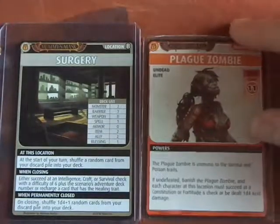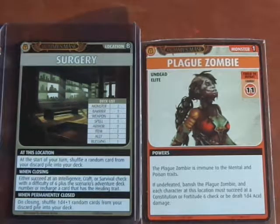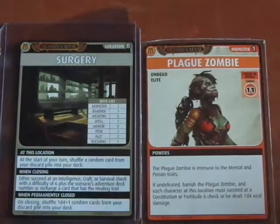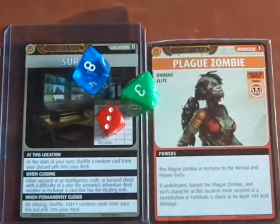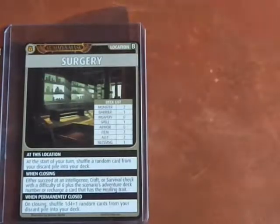Let's go ahead and do an exploration. We get a Plague Zombie — Combat 11, immune to Mental and Poison. So it's a straight-up combat check. I have an Explorer's Staff in my hand, so I'll reveal it to use my Strength or Melee skill. My Strength is d8, my Melee is d6. And I'm going to recharge the Flame Staff for an additional d8. So we get 8, 9, 10, 11, 12, 13, 14 — with the Explorer's Staff that's Melee, so plus 2. Defeat this Plague Zombie and banish it.